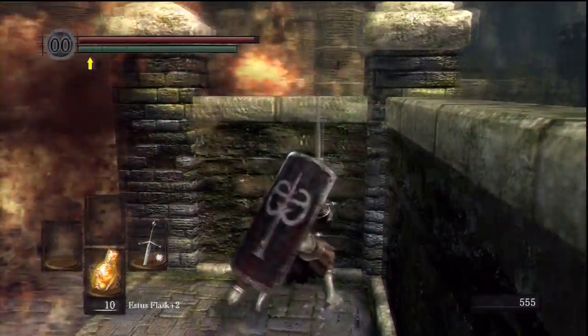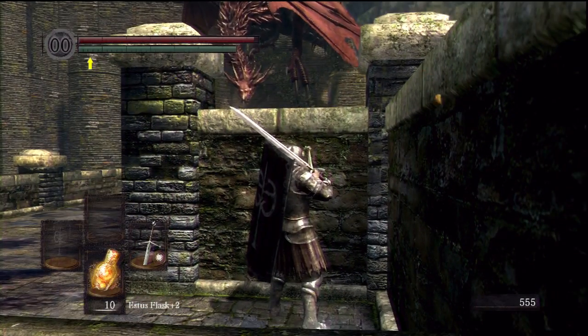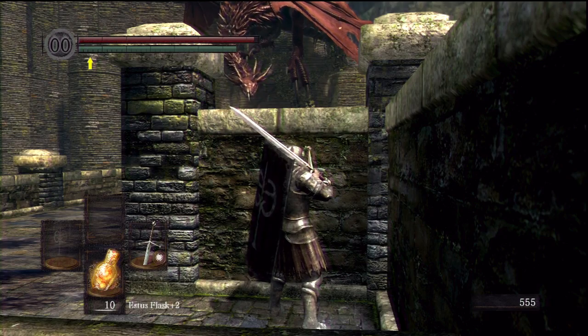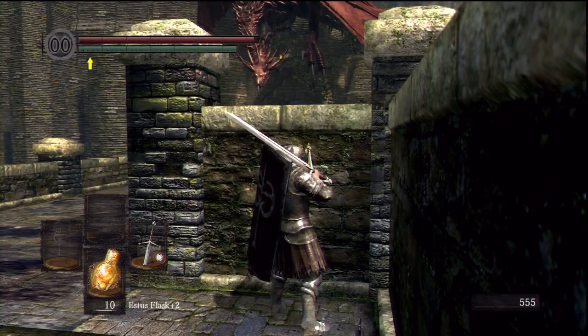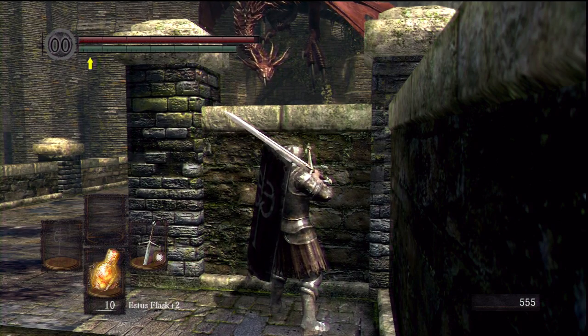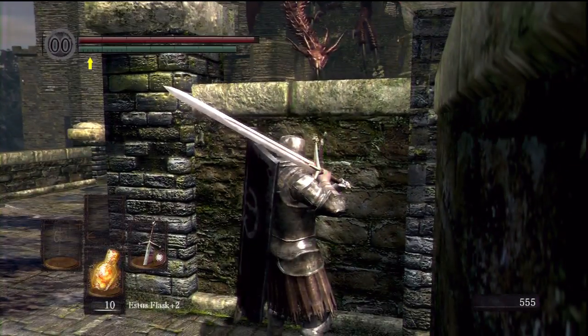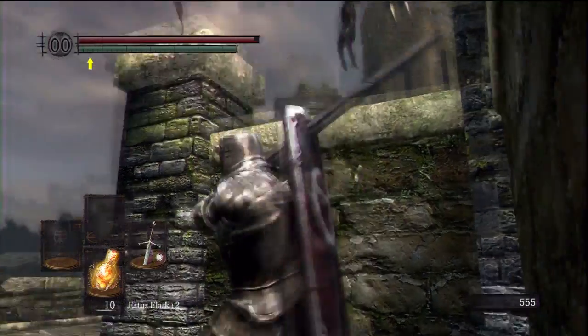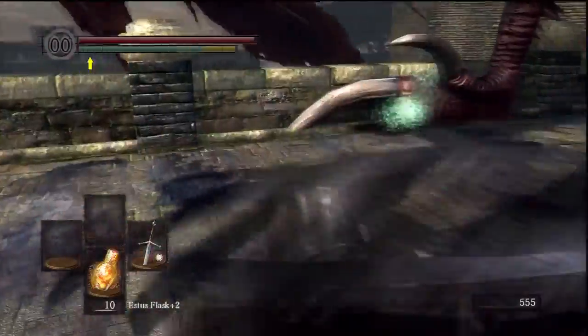But this is going quite well so far. This character is level 66, which is fairly high — it just happened to be the only one I have in a regular new game. Only 22 Vitality though, but I am wearing the Ring of Favor and Protection, that's why it looks a bit higher. 39 Endurance and 40 Strength — it's a Strength Endurance build.